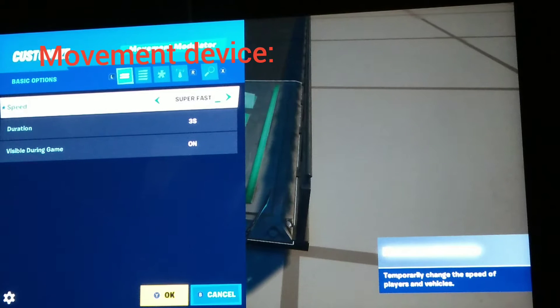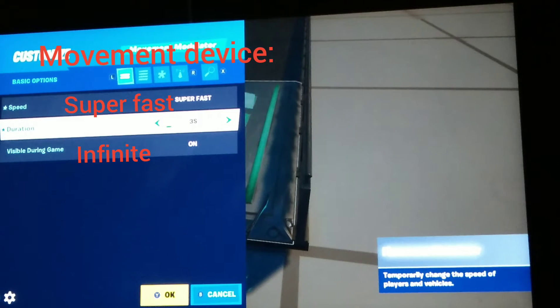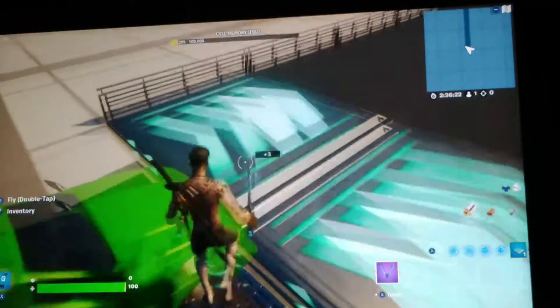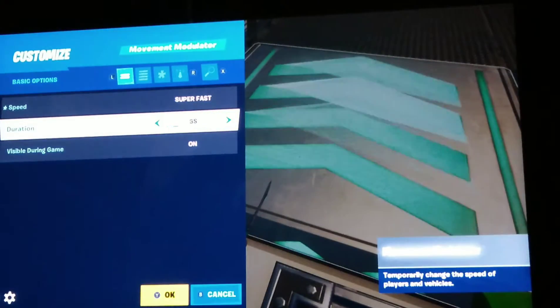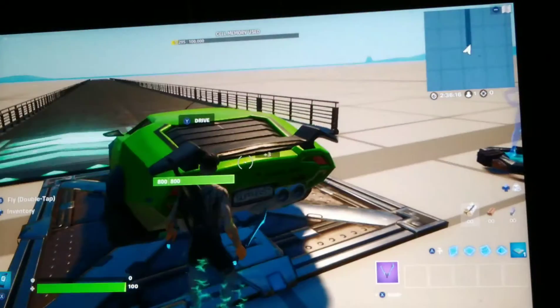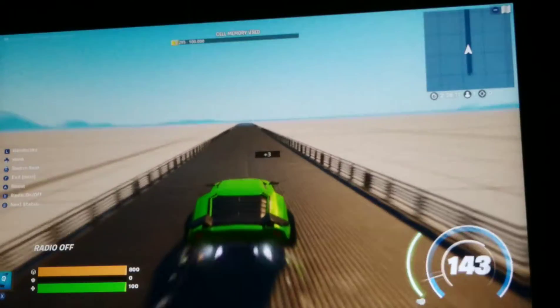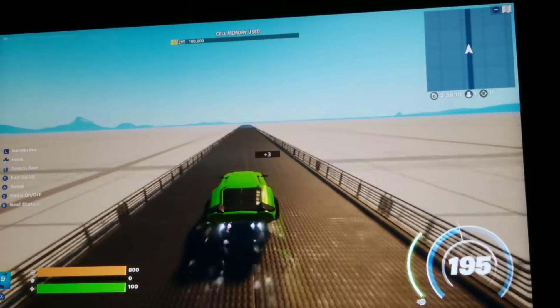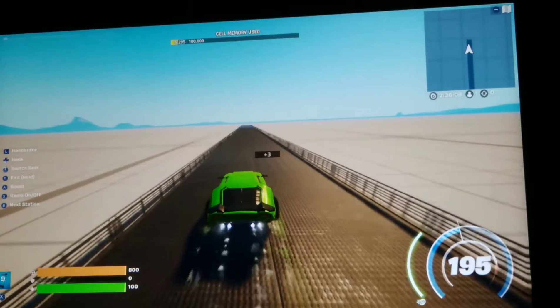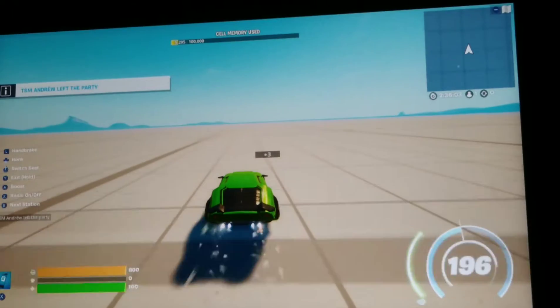With the Movement Mod Draw device, if I place it correctly, you can go to infinite. How fast can I go now with this? I'm going up to 195 miles per hour. Now, that's pretty fast.